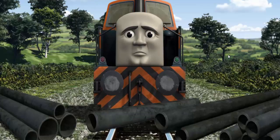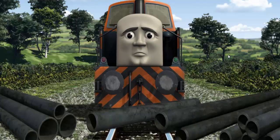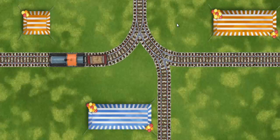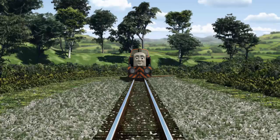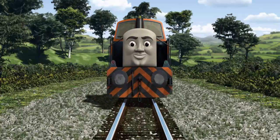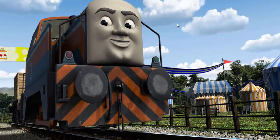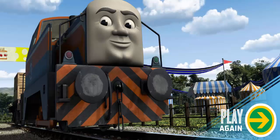Suddenly, Den had to stop. He needed to go a different way. Show Den the track that goes nearest to the shortest tent. All clear! Den arrived proudly at the fair. With your help, he was right on time. Play again.